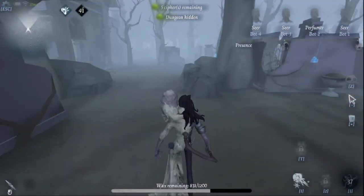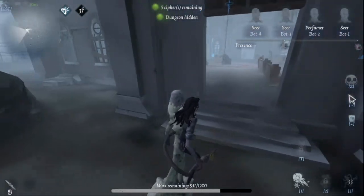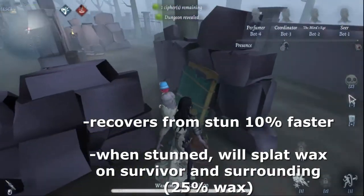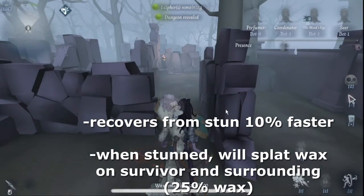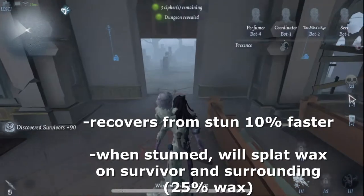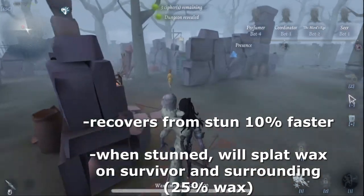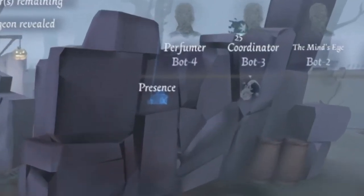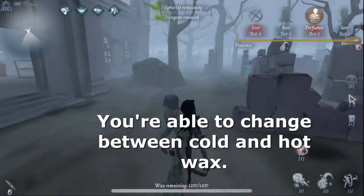Let's start with what he can do. His first passive, the Wax Code, basically says that whenever he gets stunned he's going to recover 10% faster, and when he recovers he also splatters his wax onto nearby survivors. For example, if a forward tries to stun the hunter with a rugby ball, you're going to get 25% of the Wax Code coated on you.